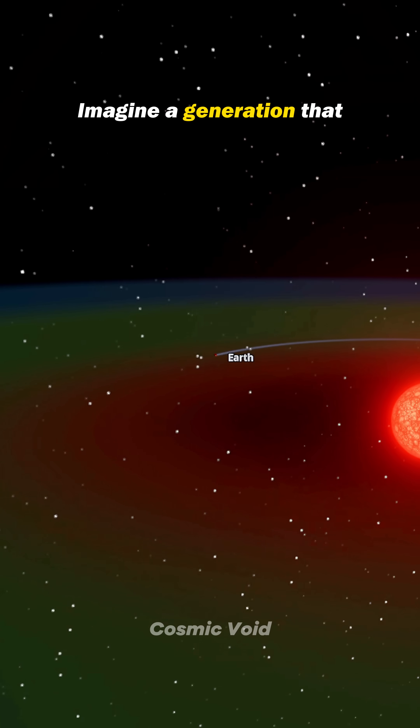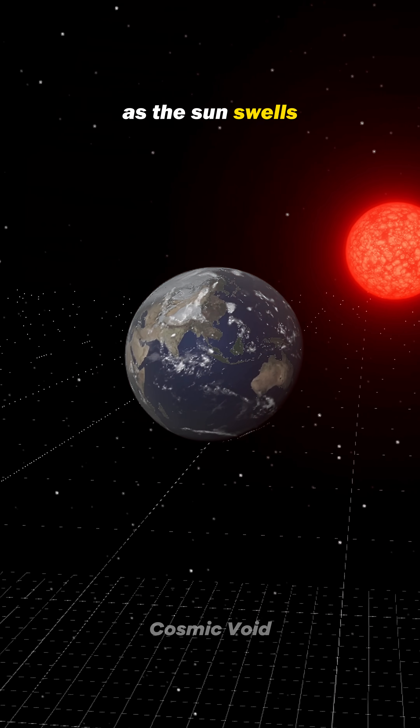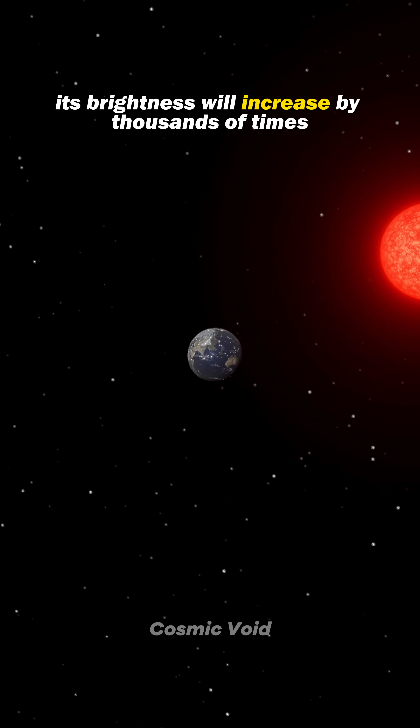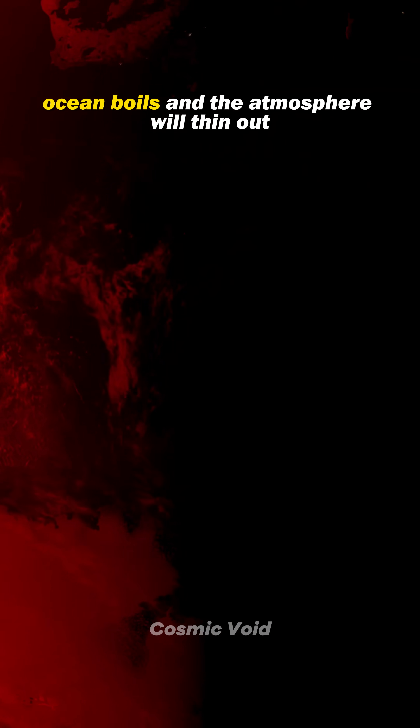One year out there would last 240 Earth years — imagine a generation born and dying in the same season. As the sun swells, its brightness will increase by thousands of times, but most of the radiation will be infrared.